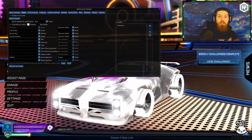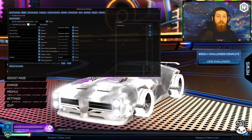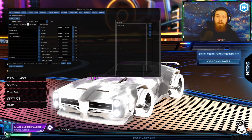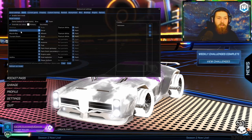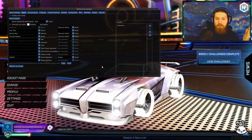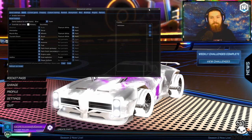You can use BakkesMod for a bunch of different things — like changing skins. Just so you know, if you do change skins, only you can see them, not everyone else. I'm a streamer so it works well for me. You can search through anything here — I've got Interstellar, you can change to Hextide, literally anything. It's really easy.